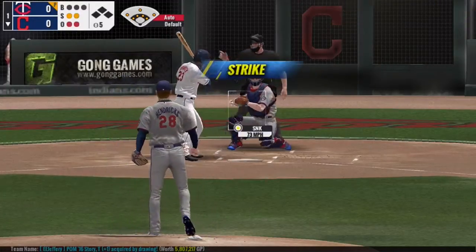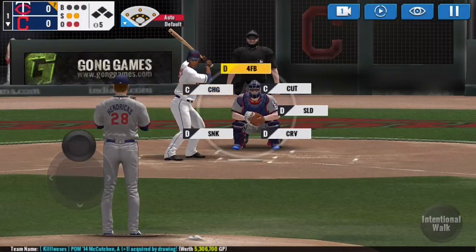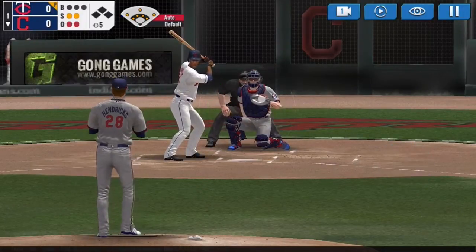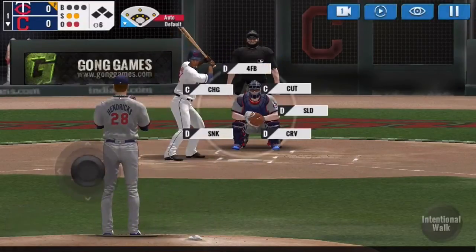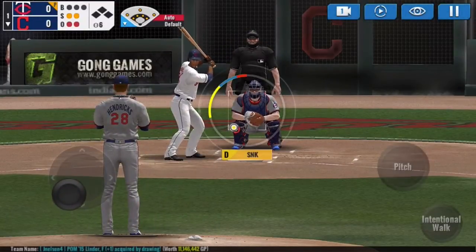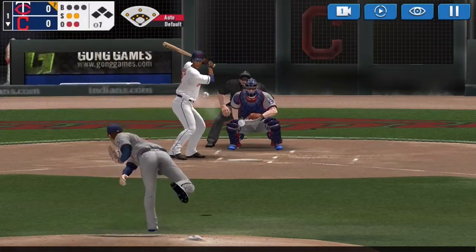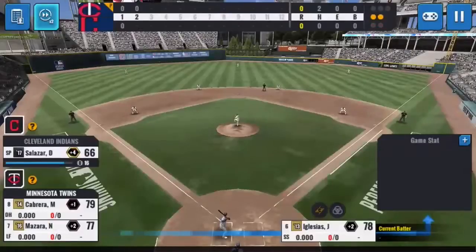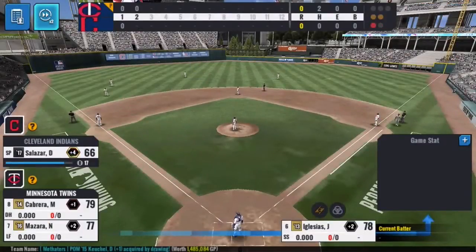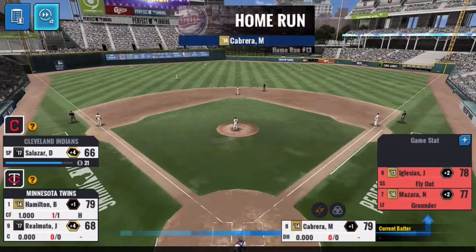I'm surprised the AI bit at that. On a 0-2 count, let's try the high outside fastball — he fouls it off. Bury the sinker. There we go, first strikeout. One inning down — perfect. I think I can allow walks; certainly I'm going for a perfect game.